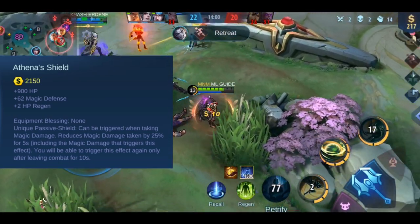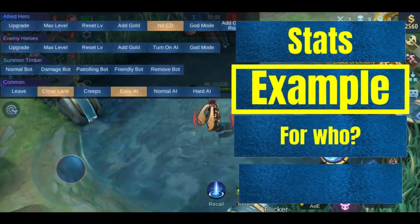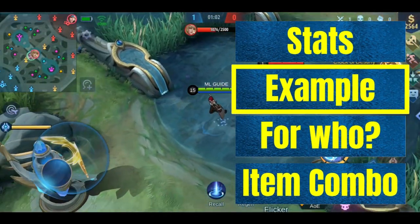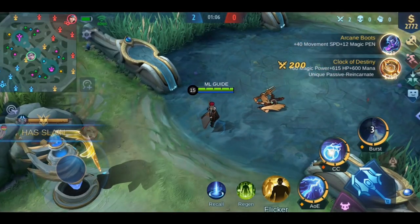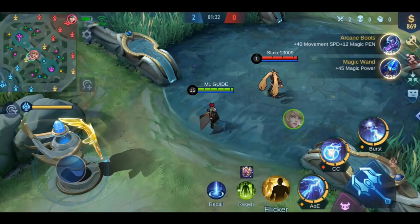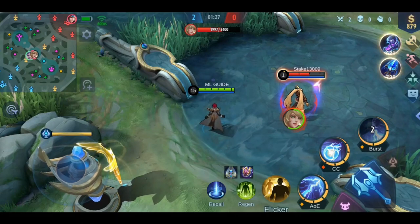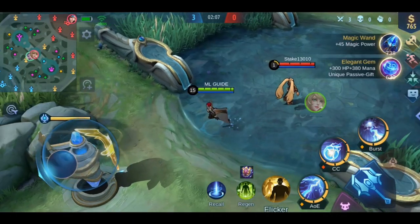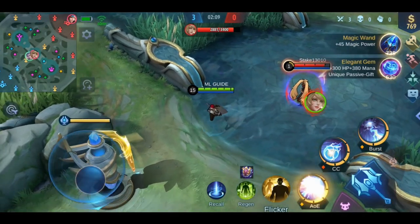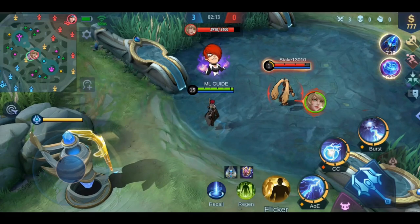The effect can be triggered again after leaving combat for 10 seconds. I'm using Eudora and our favorite tank Layla for the demonstration. This is the damage Layla takes without the item equipped, and now together with the item — you receive less damage from the magic defense you gain, and secondly from the passive effect. Just be aware that smart players could try to trigger this effect before bursting you down.